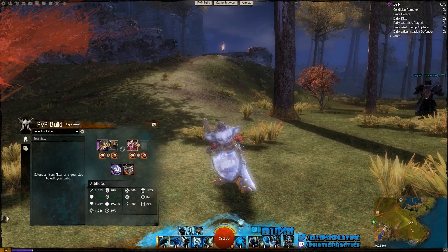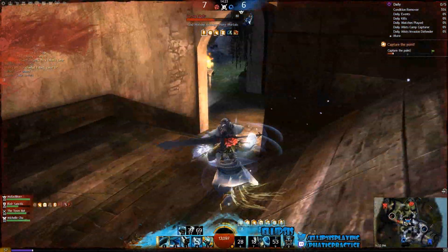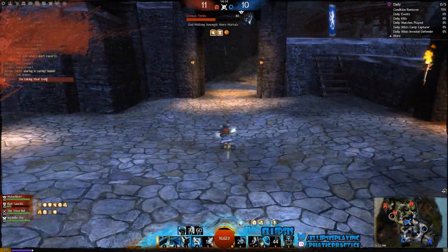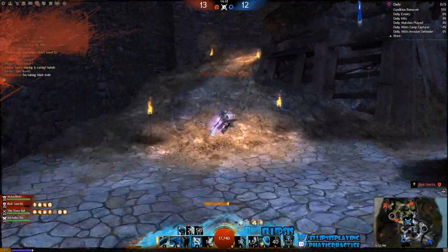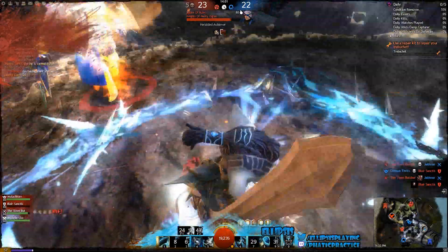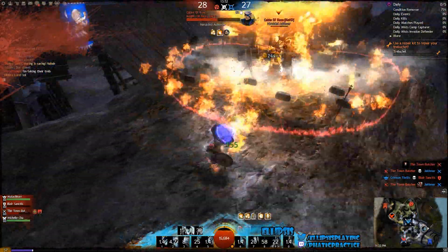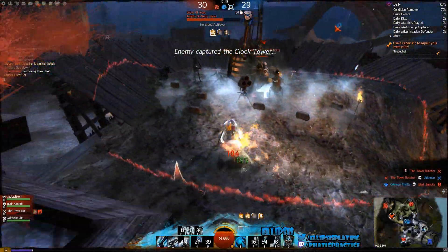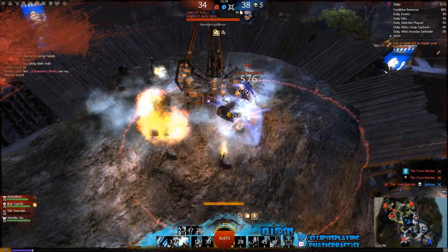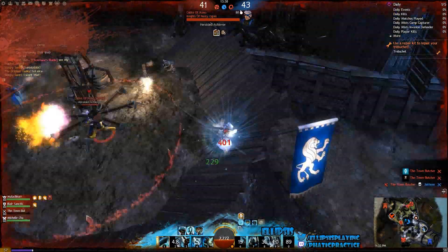So that's the build — we end up with almost 20k health, which is good for a Guardian, and it's a relatively survivable build. Now jumping into the gameplay clips: this first one is me coming out of the Clock Tower on Battle of Kyhlo after getting hit pretty hard by a Trebuchet. I'm heading over to the Treb and there's an Engineer right there. I start off with my Whirling Wrath, put down my field to get a little bit of Retaliation, then switch over to my Sword. I notice he's running turrets, so I use my Shield of Absorption for damage mitigation. My thought here is that I'm keeping him off the Trebuchet, which is helping my team — we did end up losing the mid-fight but we actually capped the side node, so it worked out in our favor.